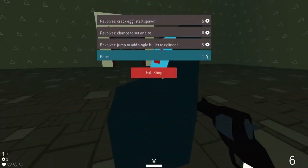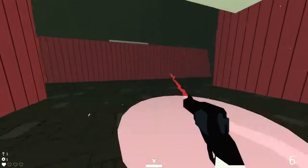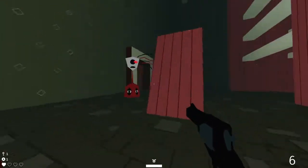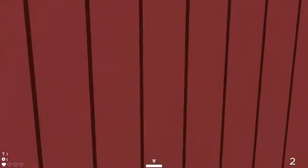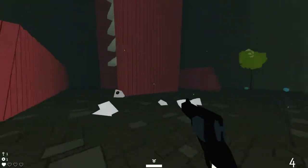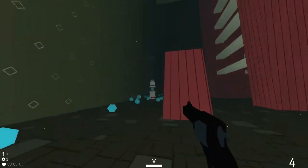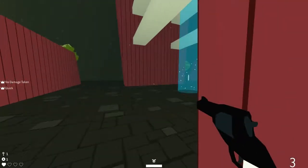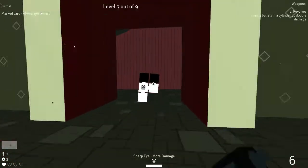Let's see what the shop has — it's probably just hearts. Reset. Crack egg — chance to set on fire. Jump to add a single bullet to the chamber, interesting. We're still really low on health, so let's just be pseudo-cautious about this. Take out him, take out the lasers. I think the ding noise is whenever you crit, because I've definitely shot things and it hasn't died but it still made the dingy noise. And we get another coin — very much like to get a heart from one of these. We're going to die in one hit.